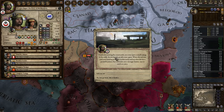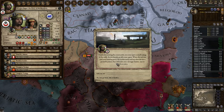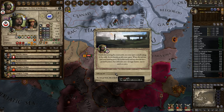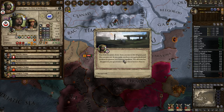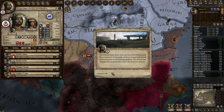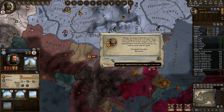Fruitlessly scouring the countryside, you come upon a small cottage in the wilds. As you knock, an old crone opens. When she sees you and your hunting party she cackles eerily and says that she has a powerful potion that will make you a stronger hunter. You drink the potion down — soon you start to feel queasy and then you pass out. As you awake you have a strong headache and no desire to continue your hunting expedition. The old crone has disappeared. Perhaps something bad will happen.